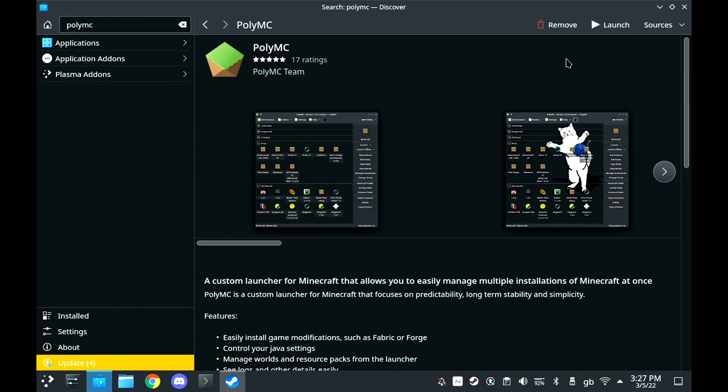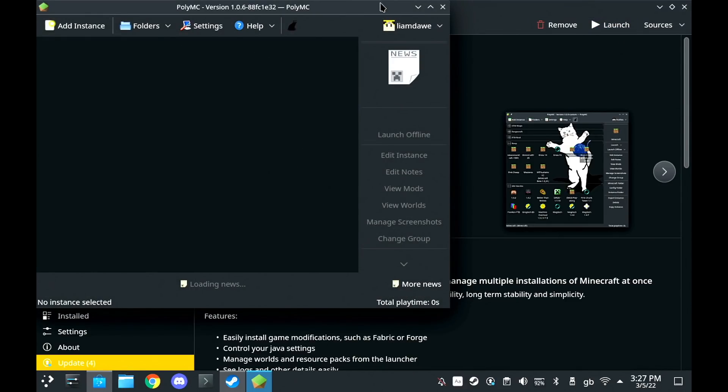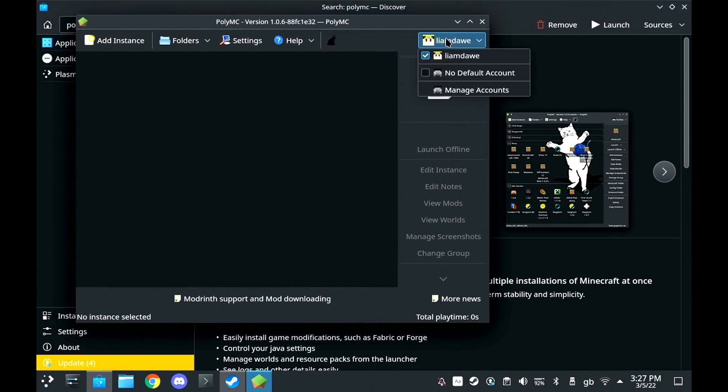Once it's loaded, go up to the top right, manage accounts, and then add your account. It supports Microsoft accounts and Mojang as well.